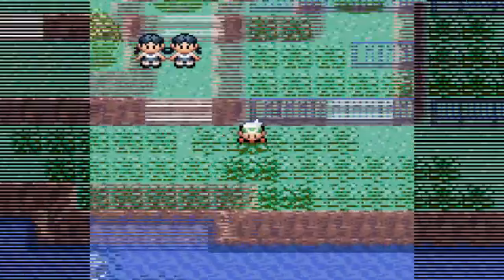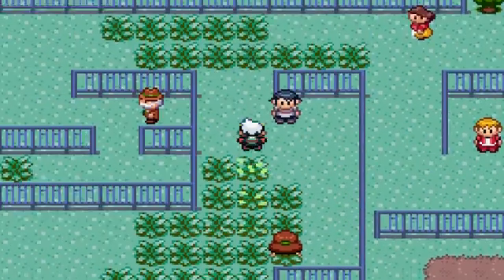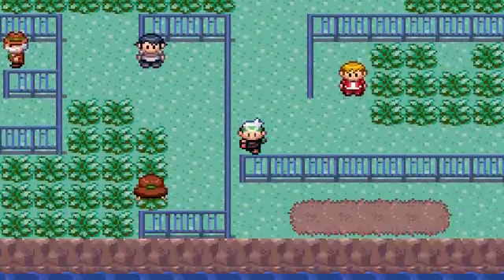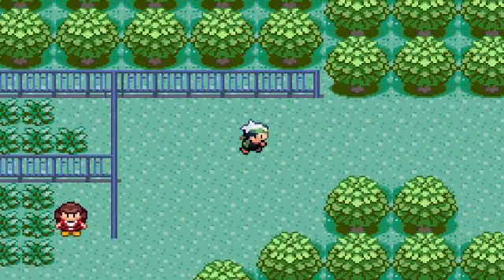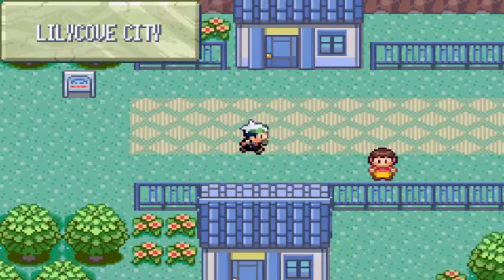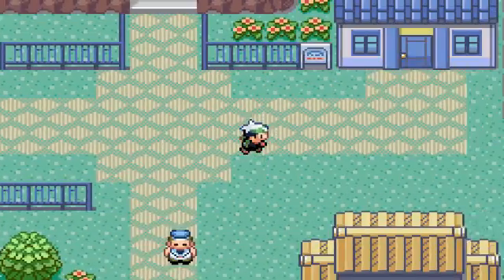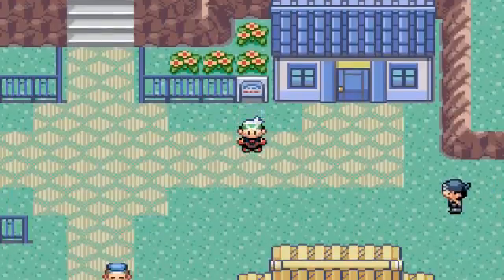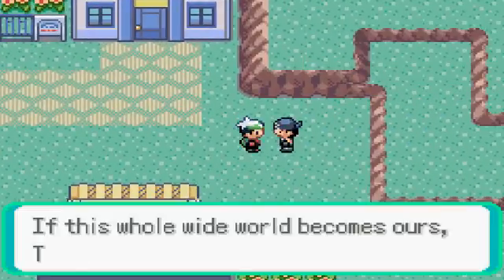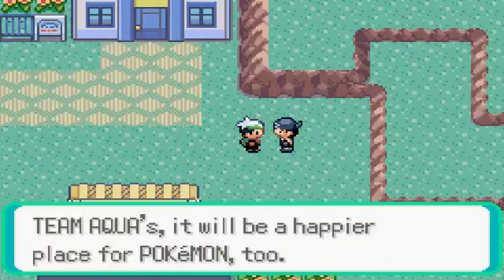You can catch Pikachu in there and other types of Pokémon. The area with the two guards is post-game stuff — I think you can get Houndour in there after. Team Aqua says if this whole wide world becomes theirs, it'll be a happier place for Pokémon too.